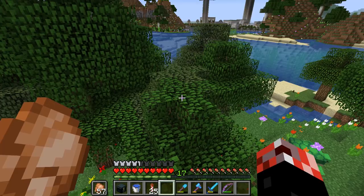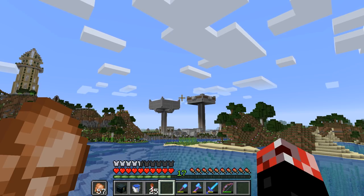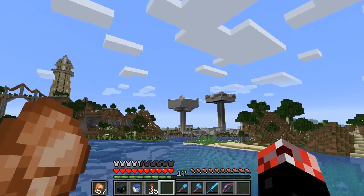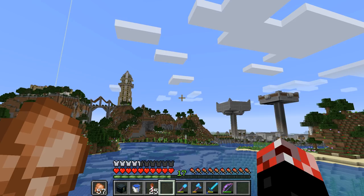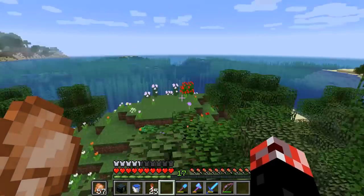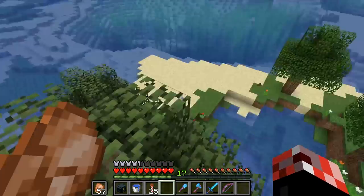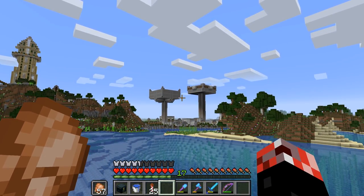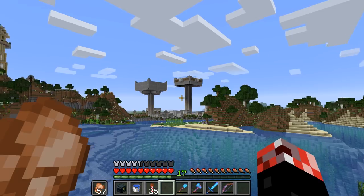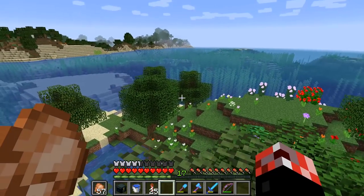Now, one thing that was apparently fixed — but I can confirm it actually isn't — is on the bug tracker and on the website, they were saying that cartographer villages were fixed. The reason why that would have been a good thing is because we would have been able to explore a woodland mansion at long last in the series. But sadly, cartographer villages are actually not fixed. They still don't sell woodland explorer maps, and when you go to open a map trade, they basically freeze in place for literally a minute. Very, very strange.